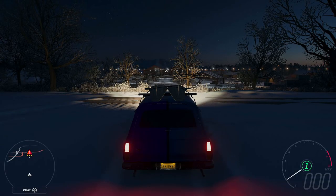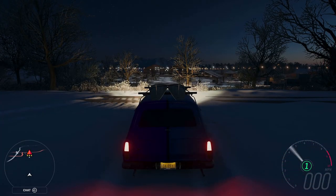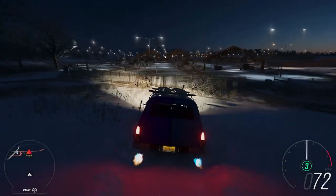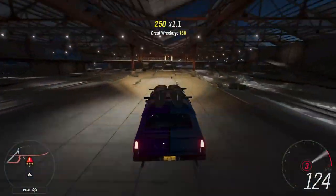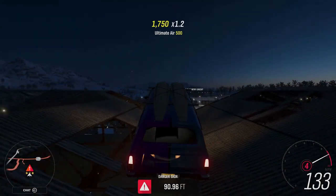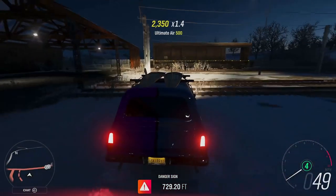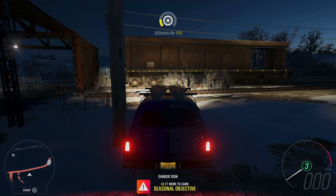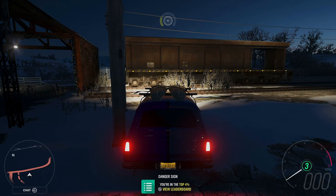Danger sign dead ahead. We're starting just the other side of the train tracks and flooring it towards that danger sign. You can clear some debris to make things slightly easier. We need about 150 going off the ramp — that was 140. Hopefully we'll get 700. Brakes on for the landing — 729.2 feet. Hard on the brakes so you don't hit the train car. Seasonal objective not completed, but that is Chapter 4, Eager Beaver, completed.